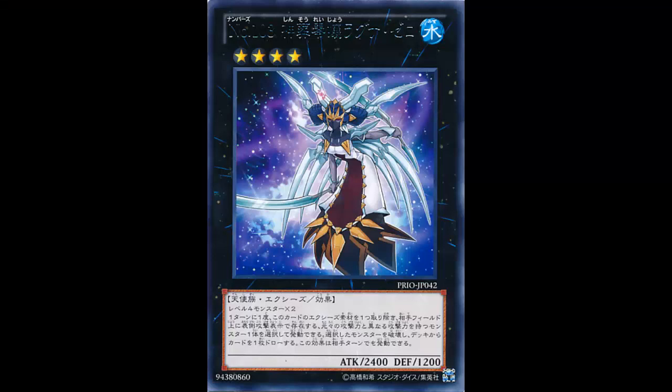Welcome back to the card review series. Today we are looking at a beautiful, awesome card — might be a freaking staple. You need to get this; it should be in your extra deck. We are looking at Number 103: Ragna Zero. She is a Water Fairy XYZ Effect, Rank 4, 2400 attack, 1200 defense. She is generic — just two Level 4 monsters. Her effect reads: once per turn, during either player's turn, you can detach one XYZ material from this card, then target one face-up attack position monster your opponent controls whose attack is different from its original attack — destroy it, and if you do, draw a card.